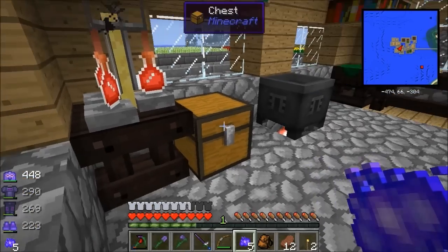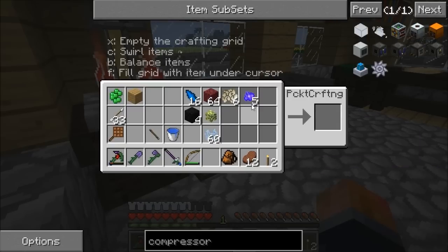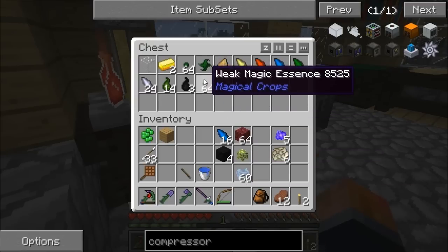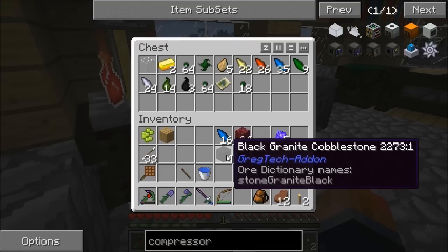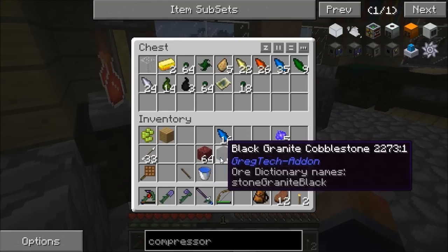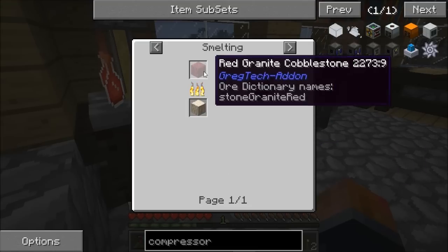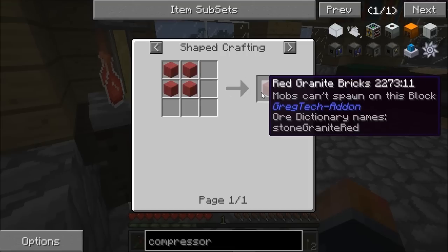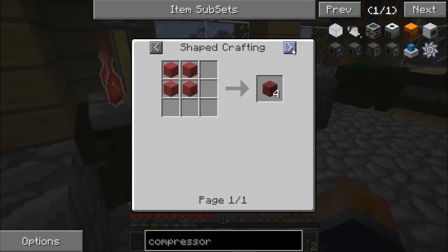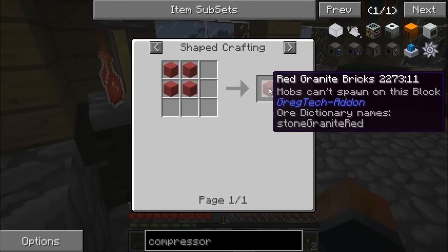While I was down mining I found quite a bit of mimicrite - I'll use it for something useful. While looking for ferrous ore I found these two things: red granite cobbles. I've done a bit of mining under the base and in that big hill. If you smelt it you get red granite, and then you can turn it into bricks. Mobs can't spawn on this block, which is the kind of thing I like to use for floors - you don't have to light everything up or have torches everywhere.